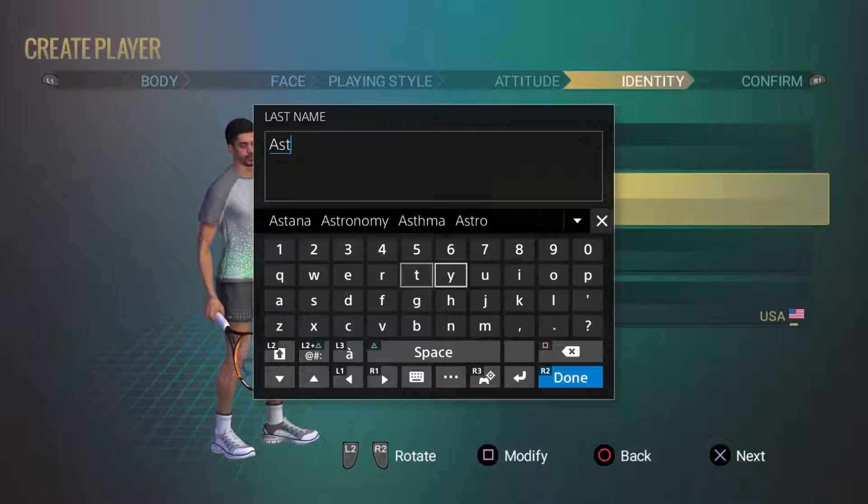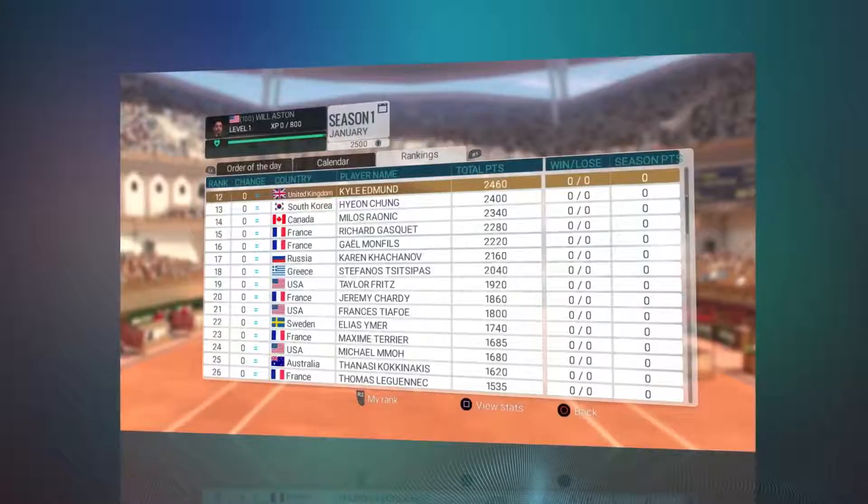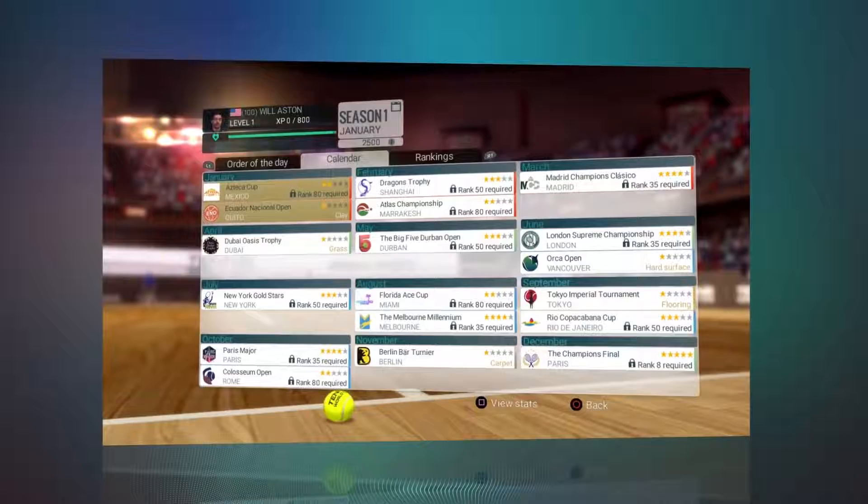It works like this. Once you've created your player, you start in 100th place in the men's or women's rankings. Your ultimate objective is to reach first place by winning more and more important tournaments, just like a real professional.